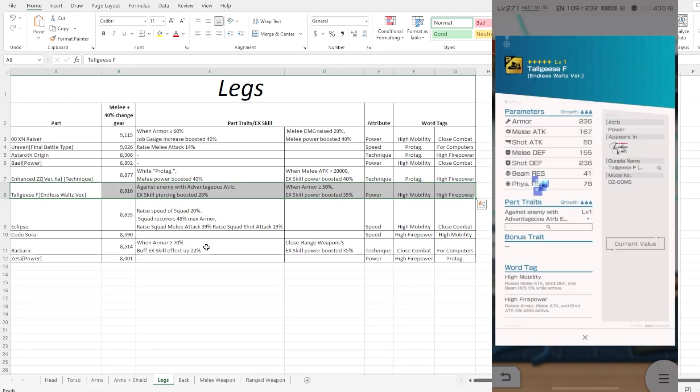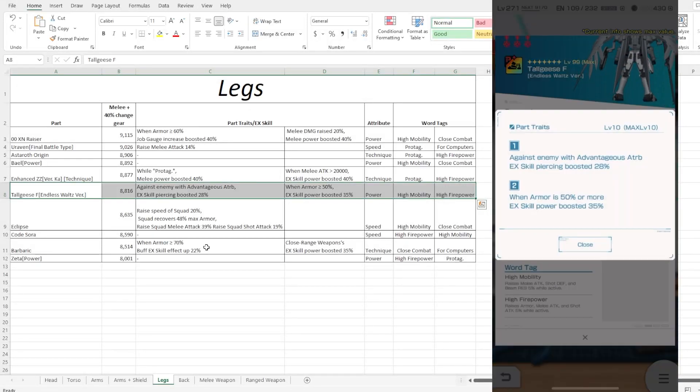Moving on to the legs — stat wise we continue the trend of pretty high shot defense with pretty low melee defense, unfortunately. It does have some pretty good armor though. High five and high mobility is a decent combo. The first portrait is something you can benefit from if you have extremely high piercing like the arm does, but I'd rather have something that's more of a power boosting instead.